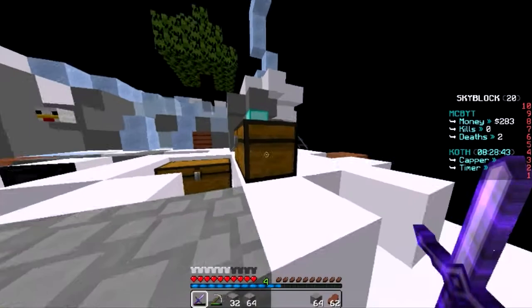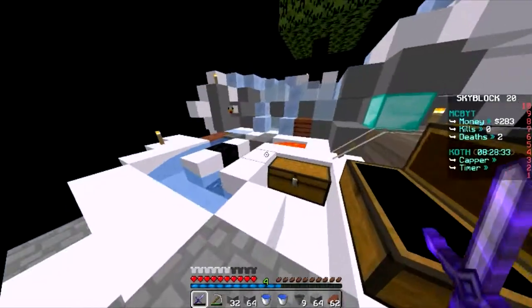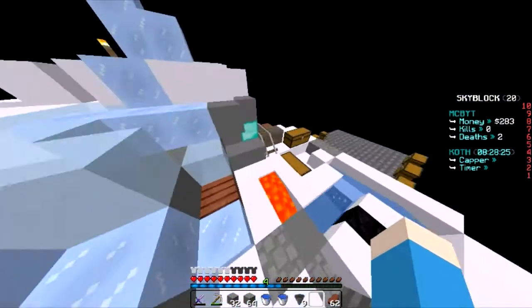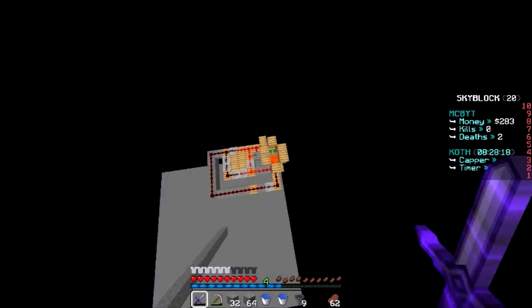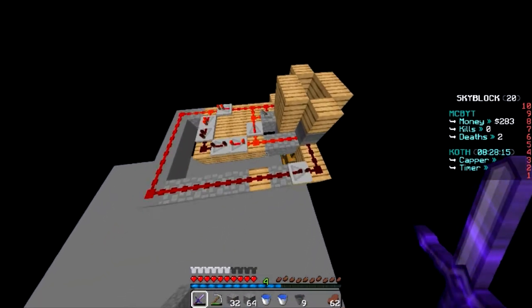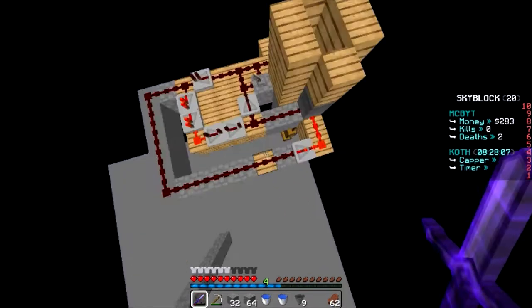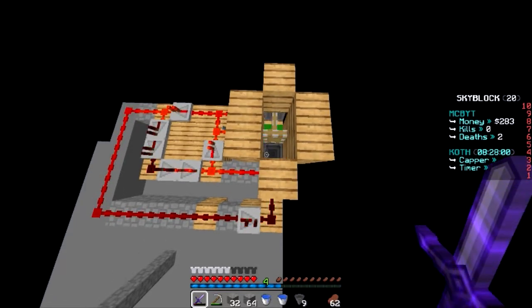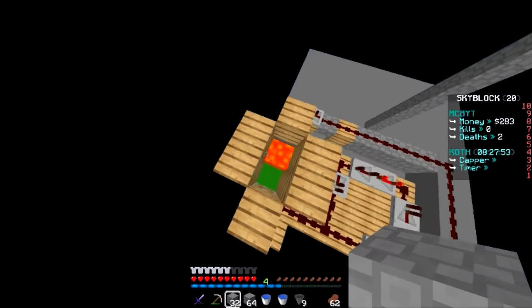Before we start on the cactus farm, I want to show you that I did get my chicken farm up and running. I also have a pig head and a chicken head for some odd reason. Anyway, I had been having some problems with the timing, so I hooked up opposite corners to fix it. Now the lava goes on and off very quickly - it's a little glitched up, but it fixes itself after a while.